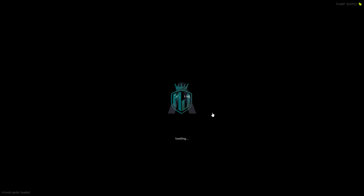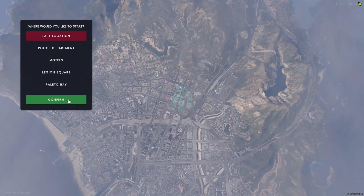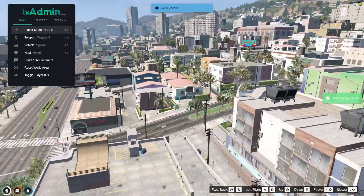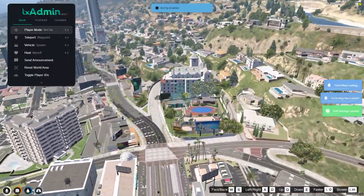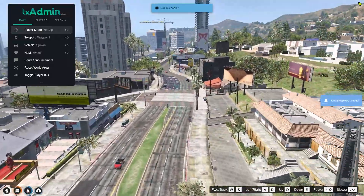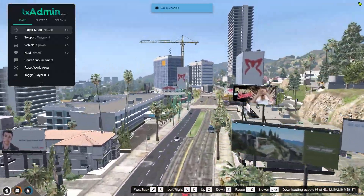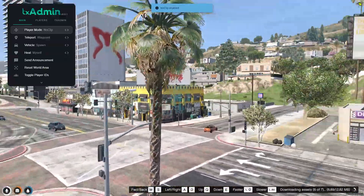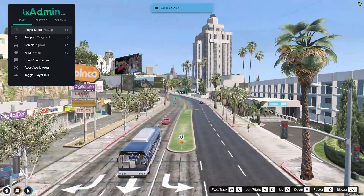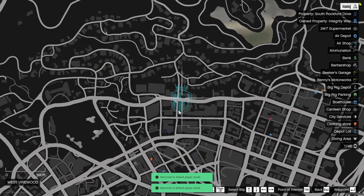Once the server restarts, we can see our new Digital Dan MLO. Let's join back. We're in the server now — we need to go to the MLO location. Come right here at this location. I'll show you on the map as well. This is the location.